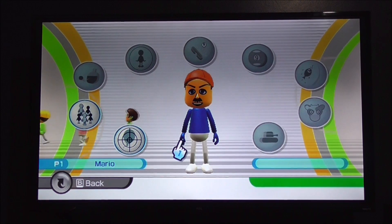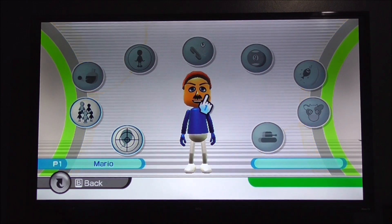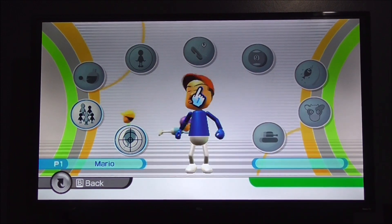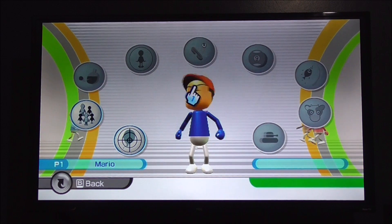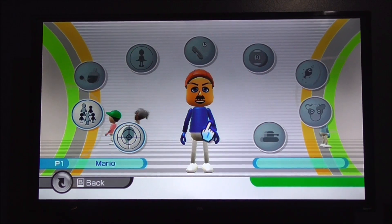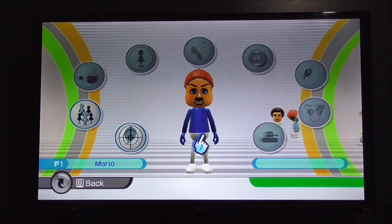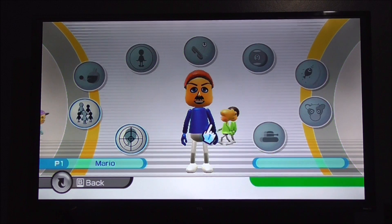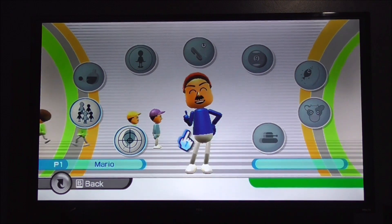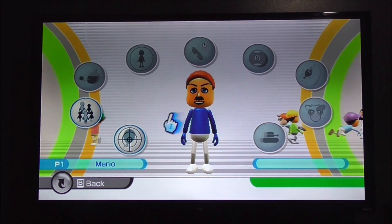That will conclude part one of Wii Play. Before we leave, there is one more thing I want to point out about the title screen. If you click on your Mii character, they'll do different poses. If you tap your Mii's face, it looks like you're knocking them out. If you tap your Mii in the stomach, it looks like your Mii is surprised. If you click on the right hand, they will wave at you, and if you click on the left hand, they'll do a little pose or thumbs up. You can also see your other Mii characters in the background.